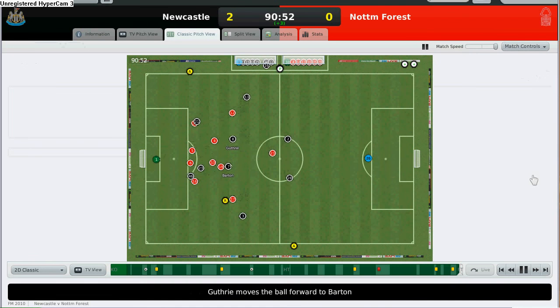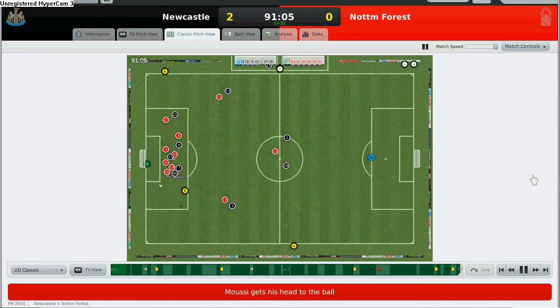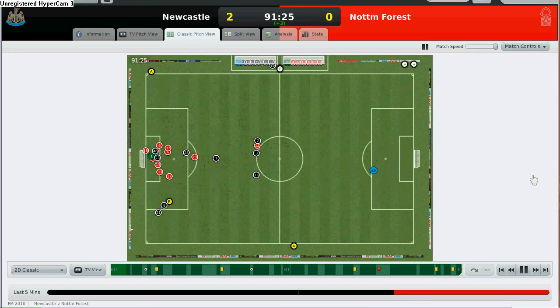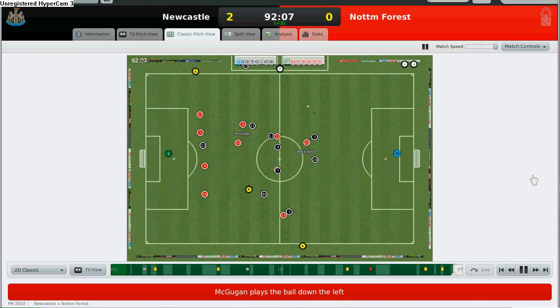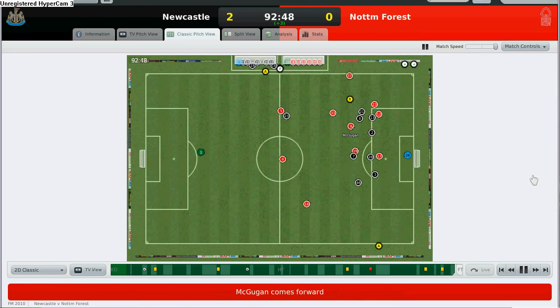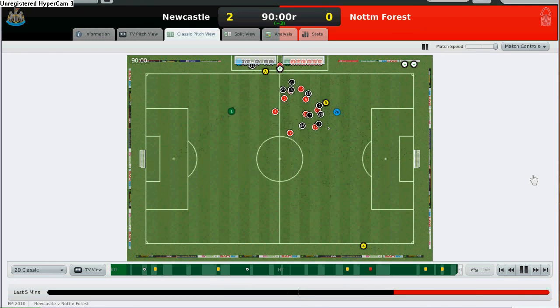We have 3 minutes of injury time. Joey Barton holds the ball, passes to Fabrice. It crosses in and it's a corner to Newcastle. The ball is going to and fro. Nottingham Forest are trying to counter attack but it's stopped. Kadar intercepts the ball — good job by Newcastle. We are down to 10 men, but finally we won the game 2-0!